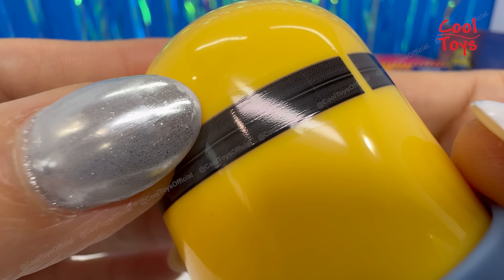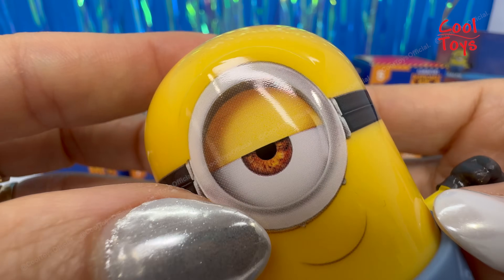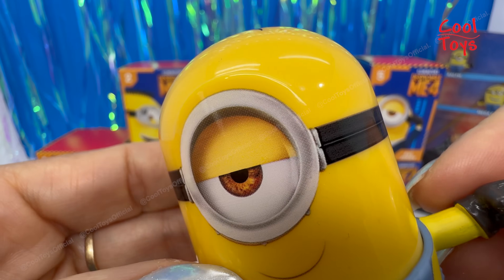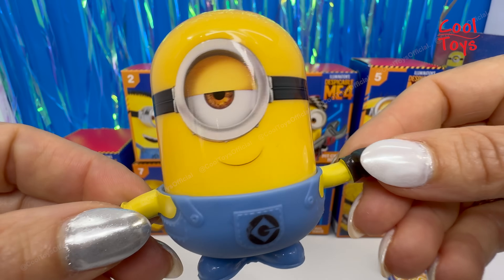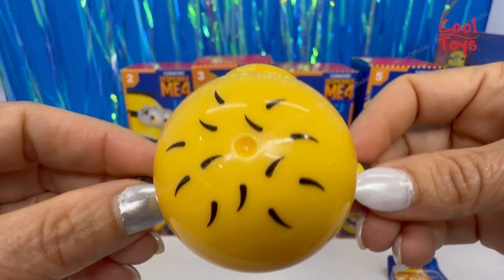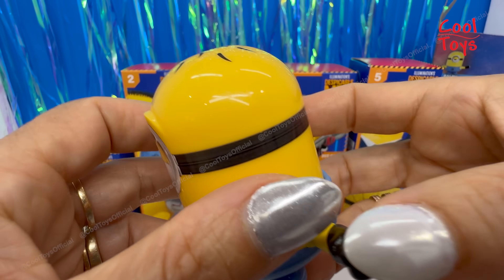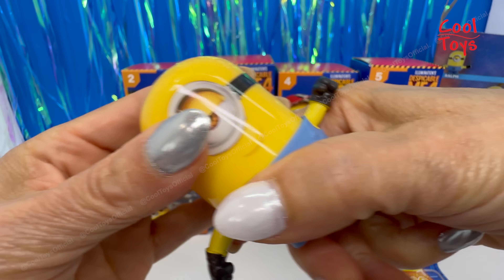It looks like a sticker but at the same time it could be painted. I think it's a sticker — what do you guys think? Well, this is Ralph, he is looking pretty cool. He has little pieces of hair. You know, Ralph looks like a salt shaker. Time to open it!